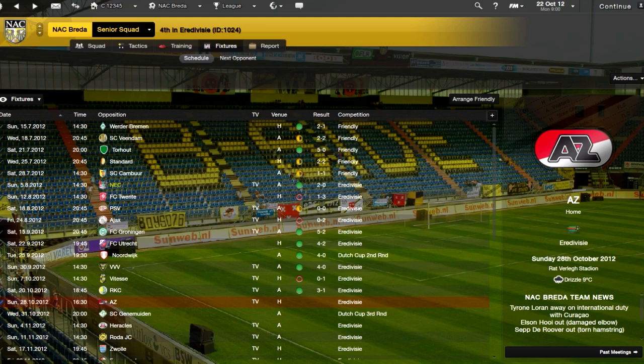Then we went to Ajax, which was another loss. So in the first four games we had a win, a loss, a draw, and another loss — not a great start, but that was to be expected with those teams. And then came a nice little run with four games, and as you can see, we had four wins. We had a 5-2 win against FC Groningen.